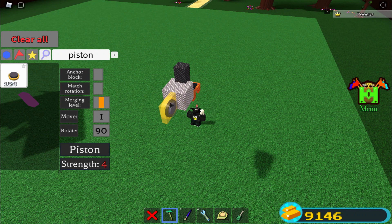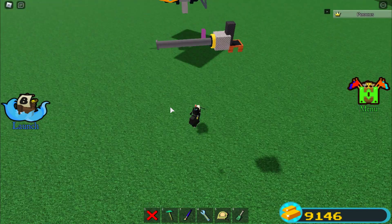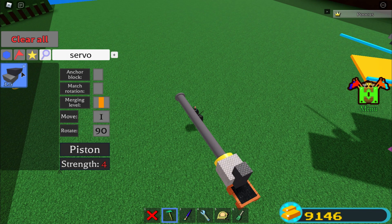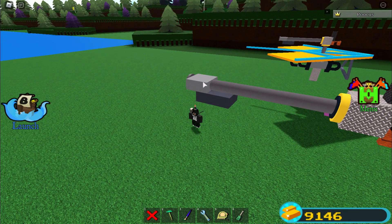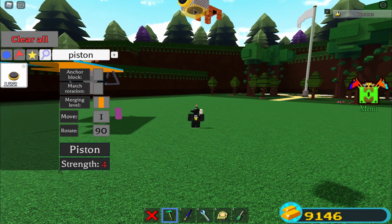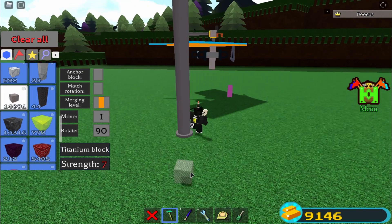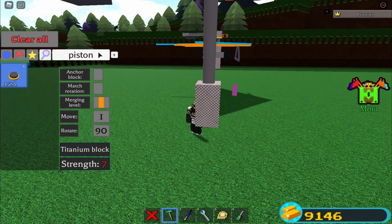Now get a piston - place it unanchored - rotate it a little just like that, and make sure to extend it out. Then get a servo, search it up, and place it under this piston. Make sure it's facing the right way: the white part is facing up and the gray part is facing down. Get another piston and place it down here, extend it, then get two titanium blocks and place them just like that.